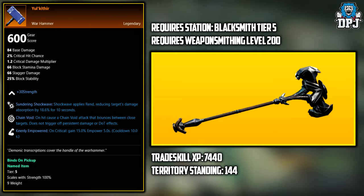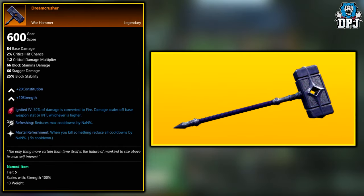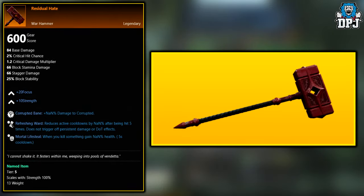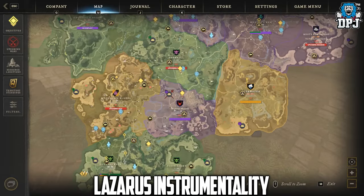Now, the next four weapons — as of right now we don't know where these are obtained in the game. So if you have any idea, please let me know and I'll edit the video description. These are: the Obsidian Warhammer, the Dream Crusher, the End of Days, and finally the Residual Hate. If you know where any of those come from, let me know down below.